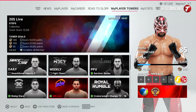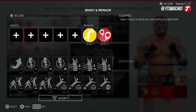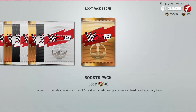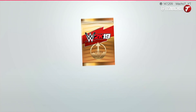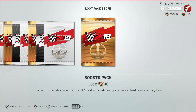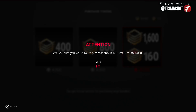VC points are even more important for MyPlayer because they are a big part of the career mode. You end up doing Road to Glory every single month, and also MyPlayer Tower which refreshes every single day, weekly, and monthly. You need those VC points to unlock different finishers, signatures, or any type of move in the game, plus boosts — which are a major key when playing Road to Glory. You can also buy Lex tokens and regular tokens with VC points, so everything goes through it.